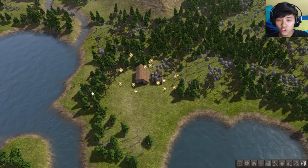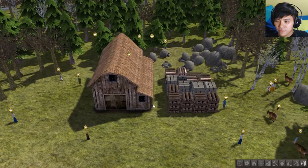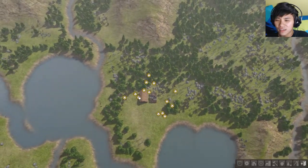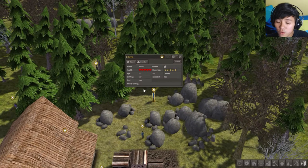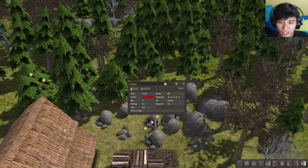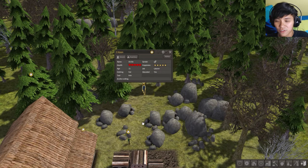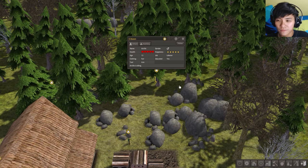You can control with the WASD function keys. Look at what they're doing — they're basically homeless, I think. This is a town, right, but it doesn't look like one. Arville is a boy, only 11 years old. His clothing and tool is iron. Arville is idle, but pretty happy — five stars. He's a laborer and he's educated.